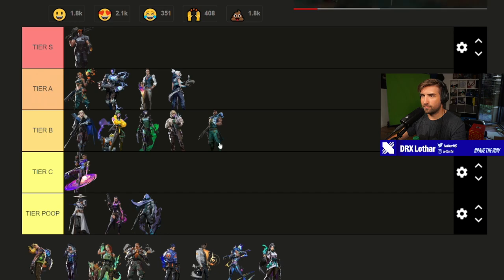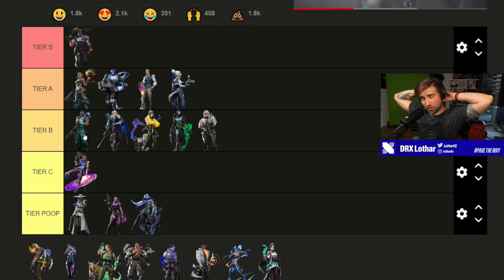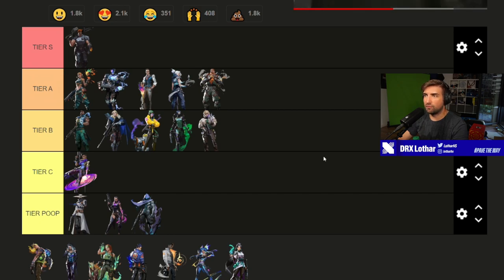Harbor is very similar to Killjoy and Sova — I'd put it in tier B but spearheading tier B, very close to A. I'd actually prefer Harbor's ultimate over Sova's because it can be used proactively and reactively, to stall a site, and it gives info too. Breach I'd put at tier A — it's proactive, reactive, gives a lot of instant value, and cannot be dodged. The stun might not be the best alone but you cannot deny the value when it clears a specific zone.